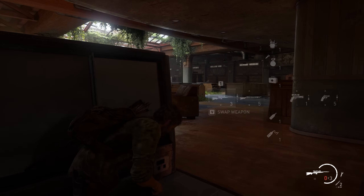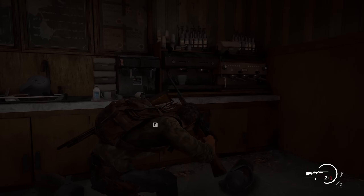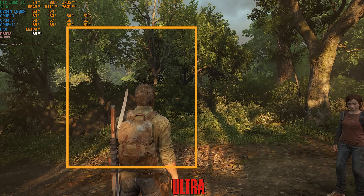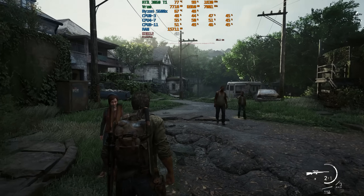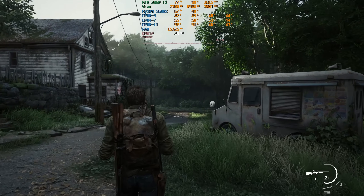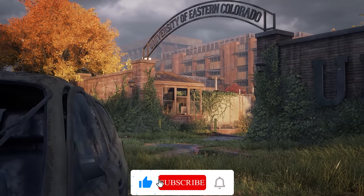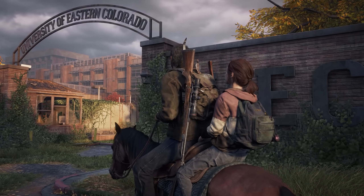Overall, The Last of Us Part One stands out as one of the few bad PC ports this year that has shown significant improvement through updates and patches. However, certain issues persist — image quality still looks bad regardless of the chosen option, and directional shadows continue to exhibit pixelation and low-quality filtering even with the highest settings. In some areas the game is still very heavy on the GPU, and I hope Naughty Dog and Iron Galaxy prioritize further GPU optimization and image quality improvements in future updates. Thank you for watching — leave a like, subscribe, and hit the notification bell for future videos.